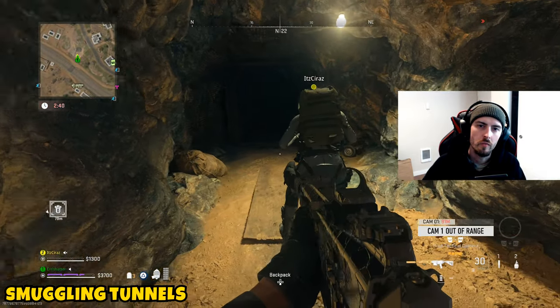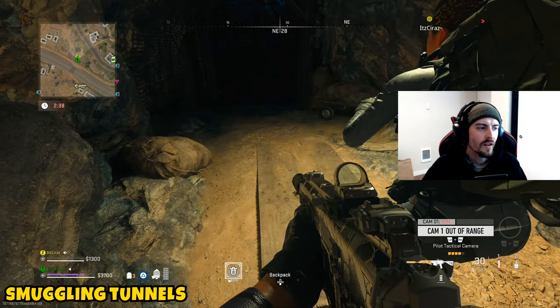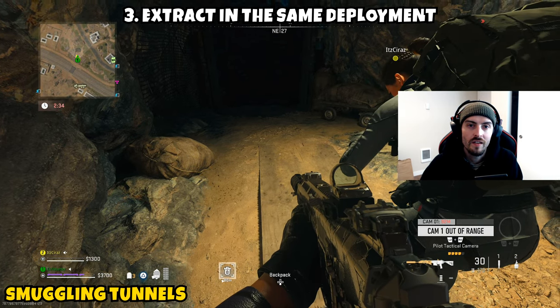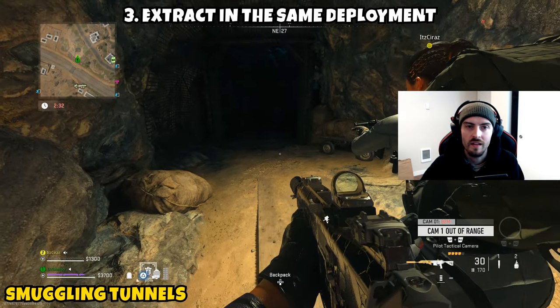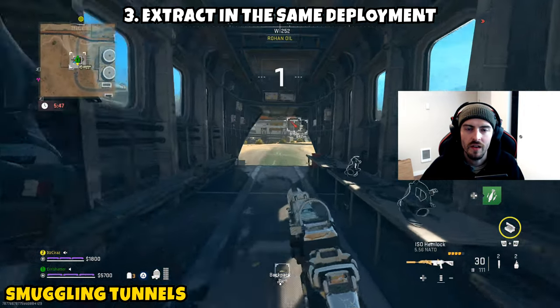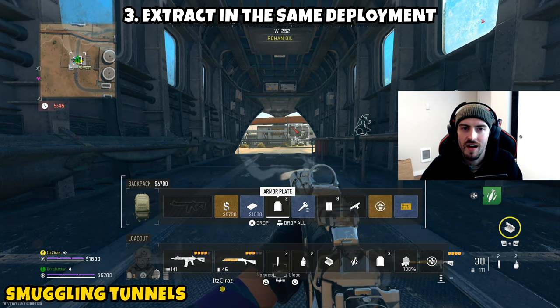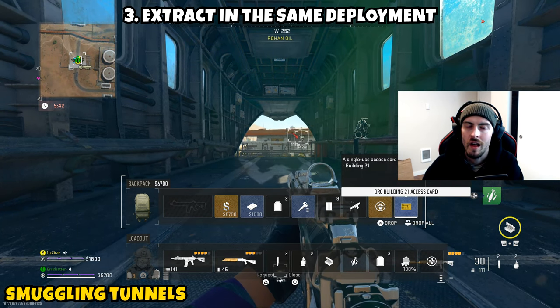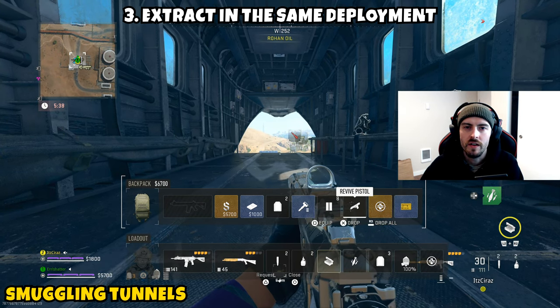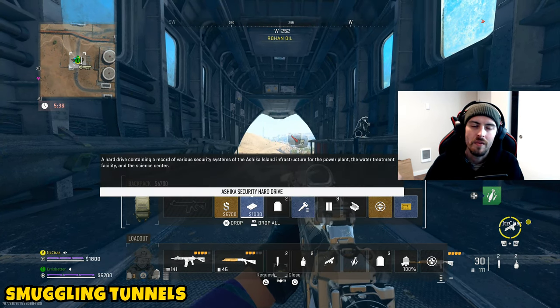The last part is telling us to extract in the same deployment. You don't have to do anything crazy here — just once you've located the tunnels and planted your tactical cameras, you're going to want to exfil safely. My best recommendation is to find a hostage rescue, as you'll be able to sneak off the map more under the radar than going to your average exfil, which could save you a ton of time and having to repeat the process.